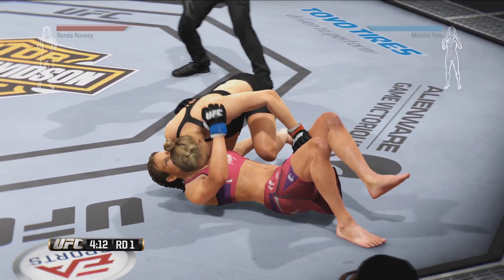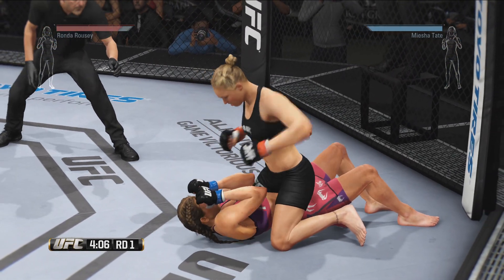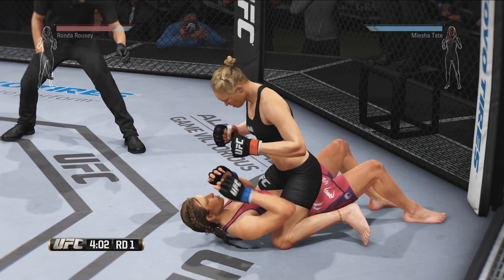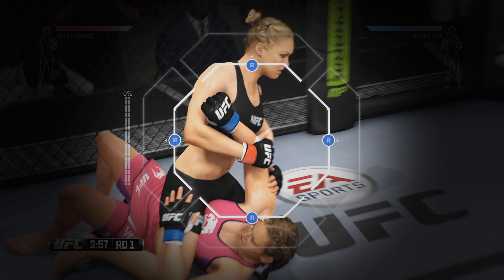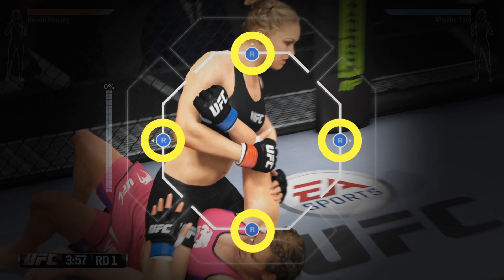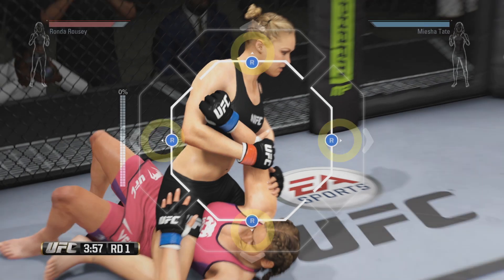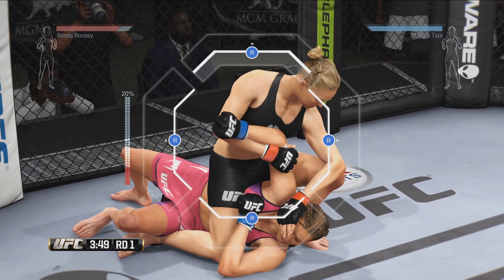A submission in EA Sports UFC isn't as simple as taking someone down and immediately putting them in an armbar. It's a battle of progression from the attacking fighter versus resistance from the one defending. Here we have the submission HUD, and we can see that the right stick icons are blue, telling the blue fighter, Misha Tate, to push the right stick in any direction. Ronda has to get to proper position first, and then advance through various stages to complete the submission.